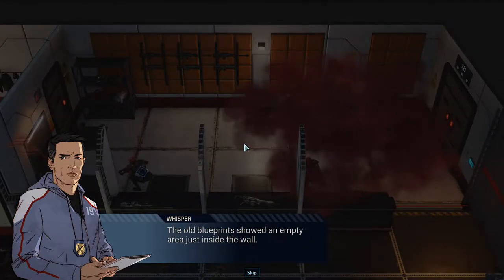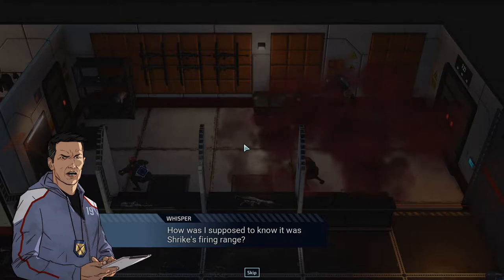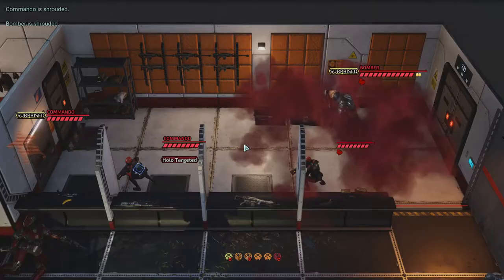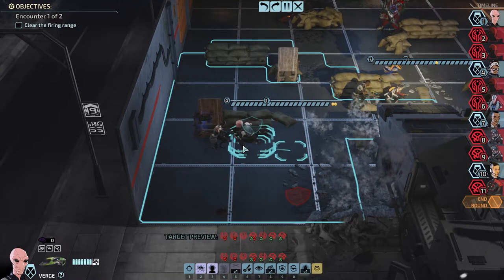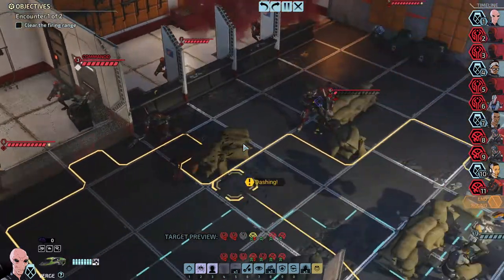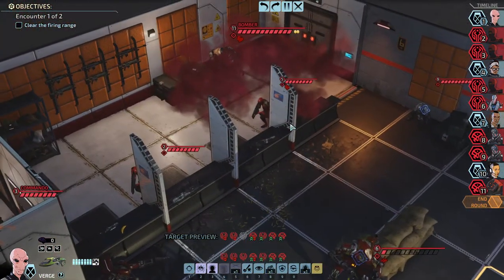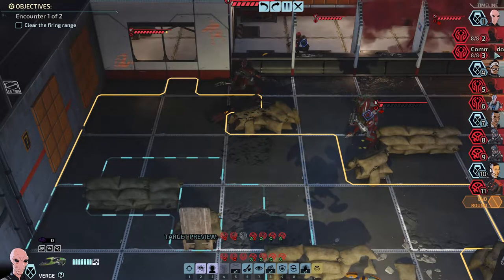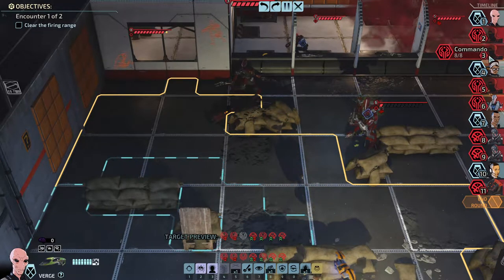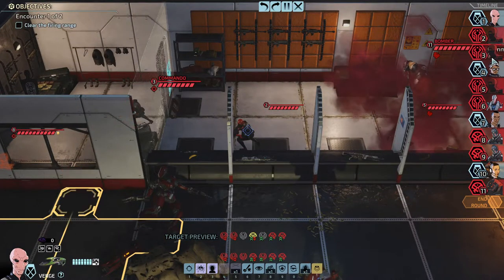The old blueprints showed an empty area just inside the wall. How was I supposed to know it was Shrike's firing range? We are not all psychic. It takes a long time to set up a firing range - it's basically an empty room. He seemed more concerned about blame than being helpful. Encounter one out of two.